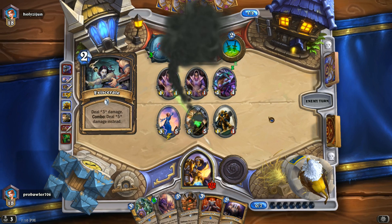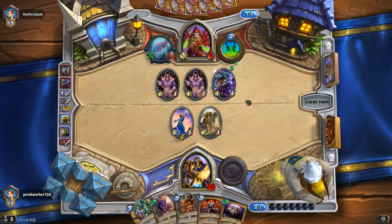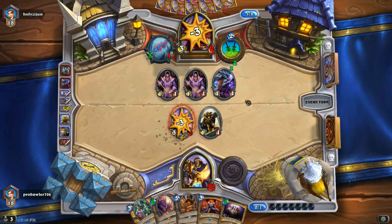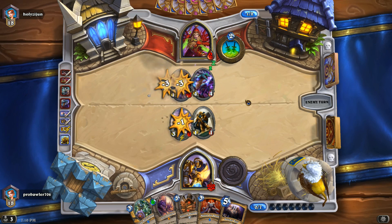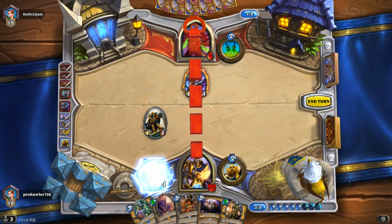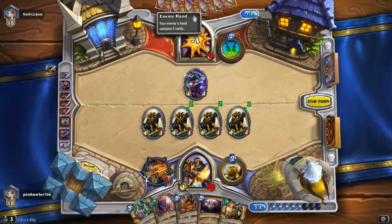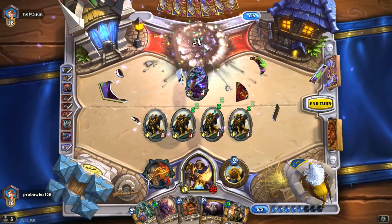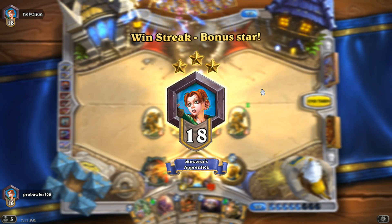He's going to Eviscerate that. He's got both Drakes down and he's in a bad situation — I really don't know what he can do. Two health, he's going to have to trade his entire board out. So that's game, actually. GG. I guess that was Oil Rogue — he never got his oil card. Good game one. We'll move right on into the next game. Hey, we're on a win streak.